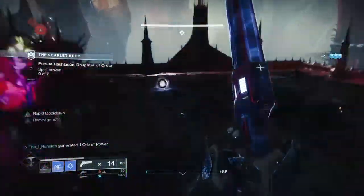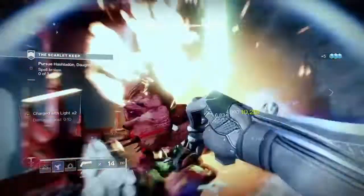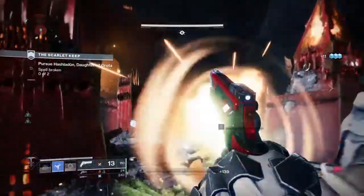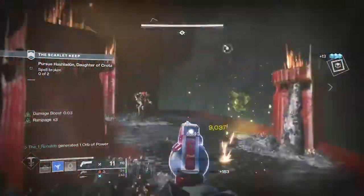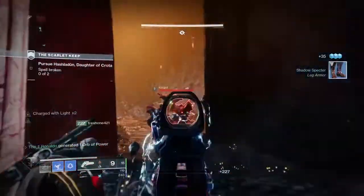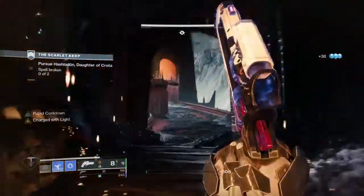The same applies for elemental shielded enemies — the perk will remain active when it hits the shield. After cracking the shield, you will need to deal precision damage to preserve the perk. Essentially, this weapon can allow you to hit non-stop bonus damage against enemies, which is absolutely crazy.